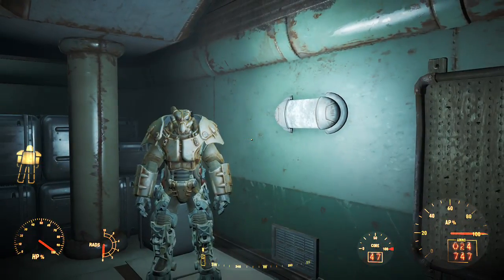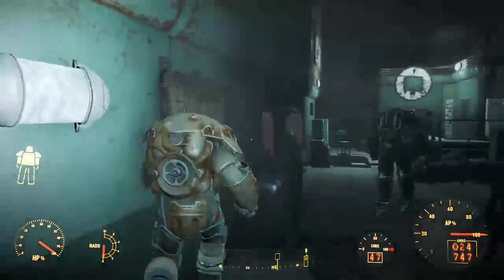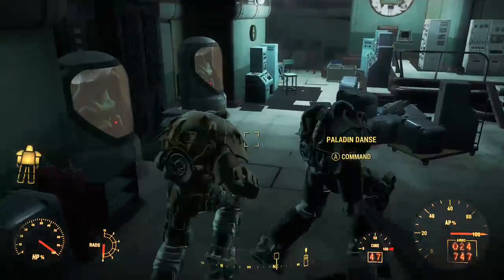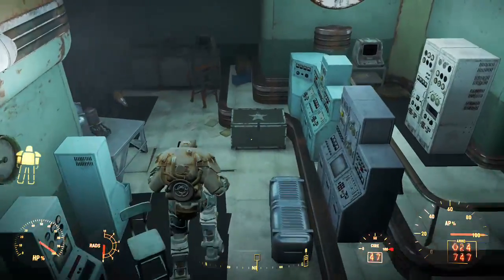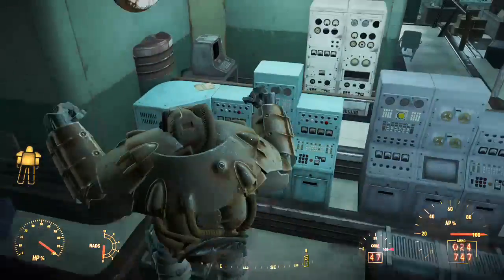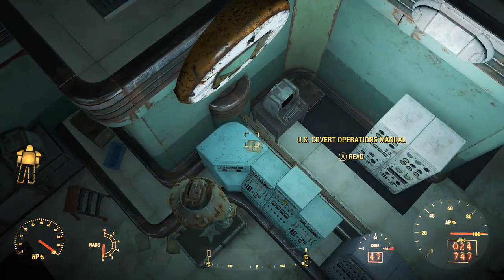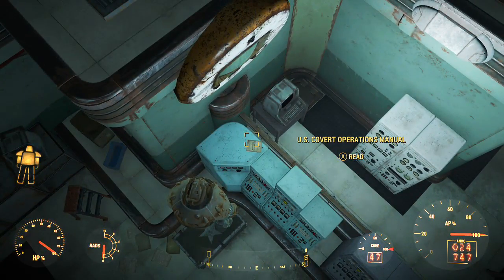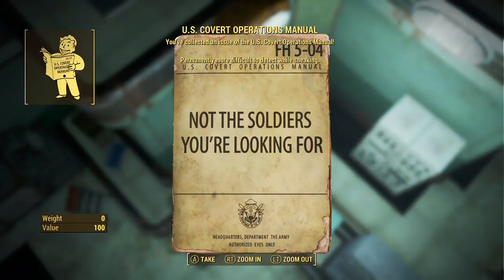So if you want to find it, you know where it is. Hit me up with a like, hit me up with any comments. If you like the video let me know, I'll do some more. There's one other thing you might want to look at whilst you're down here — there is a book up here, US Covert Operations Manual. So not only can you get a nice piece of armor, but you can stay hidden while doing it.